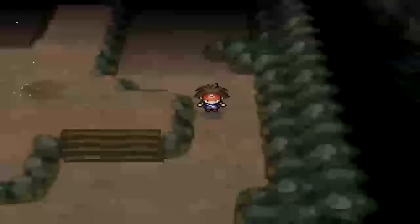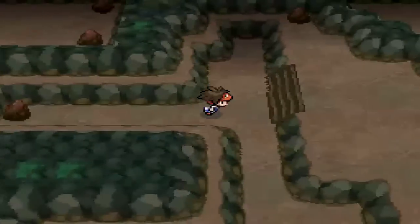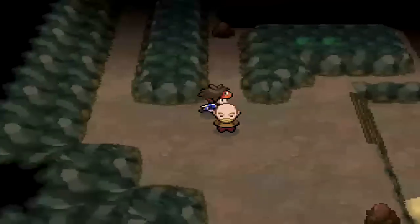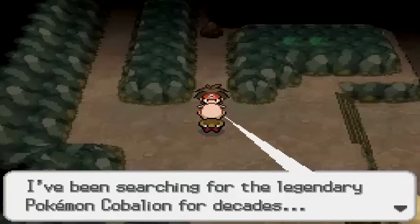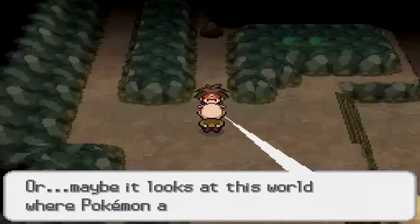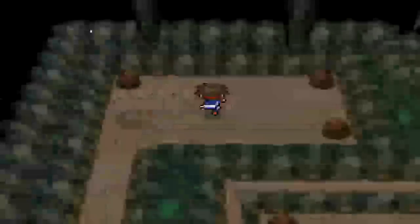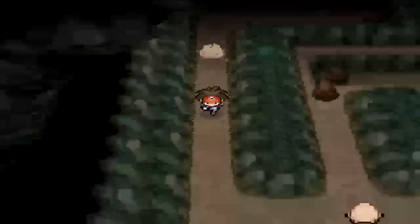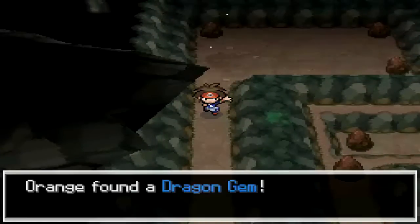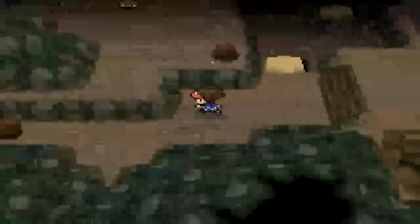We found TM80, Rock Slide — I didn't even expect that to be here, but that's pretty cool. Emboar will probably be the main Pokemon on the team who can learn it. There's also a Dragon Gem to power up Dragon-type moves. There's an old man who's been searching for the Legendary Pokemon Cobalion for decades. If you were playing Black and White 1, this is where you find Cobalion — an interesting fun fact.